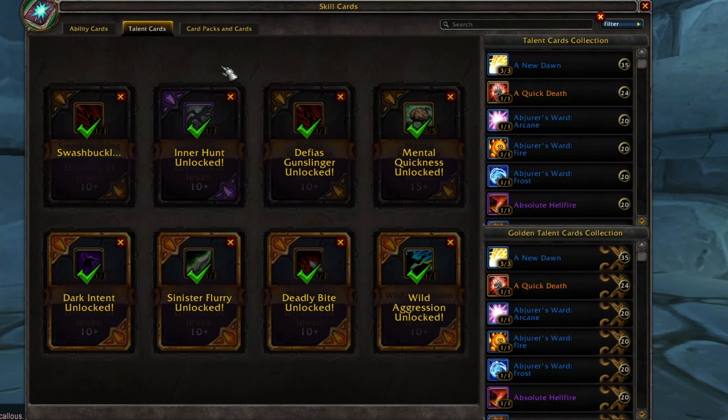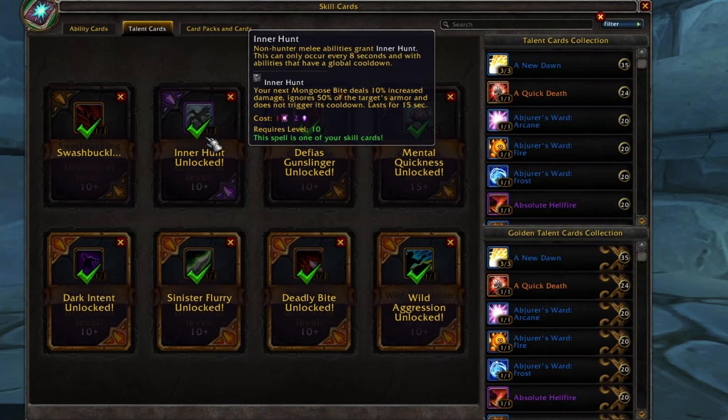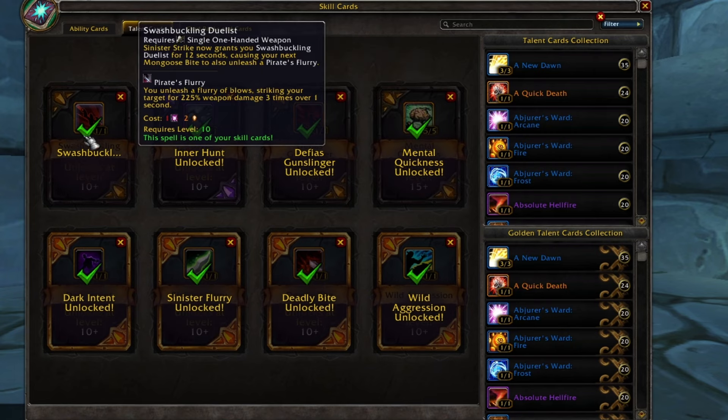As for talents, the most important things are, of course, Inner Hunt. Non-melee hunter abilities grant you Inner Hunt, which increases Moongoose Bite damage by 10% and ignores 50% of the target's armor, and on top of that does not trigger its cooldown. That's why Sinister Strike makes Moongoose Bite so powerful. Then we need Swashbuckling Dualist, which makes our Moongoose Bite after Sinister Strike unleash a Flurry of Blows striking the target for 225 weapon damage three times over one second. Unfortunately, the buff for Moongoose Bite does not apply to that Pirate's Flurry, although it's still very good.